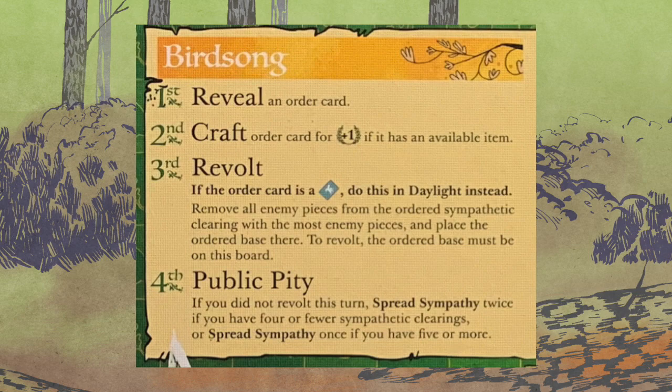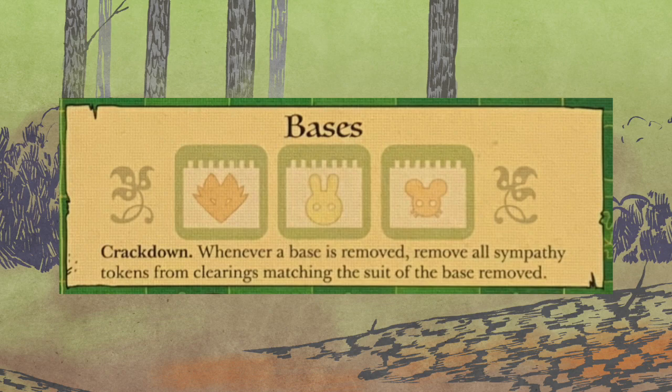If it's not a bird card, you're going to take care of it now. Check your order card, and if you still have a base of that type — Mouse, Rabbit, Fox — then look on the board and see if you have a sympathetic clearing of that type. If you do, find the one with the most enemy pieces, and you're going to plop the base down and blow it up. So you have to have a base on the board, you have to have a sympathetic clearing of that type, and then you find the one where you're going to get the most bang for your buck.